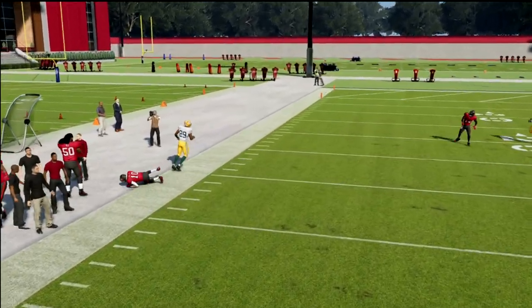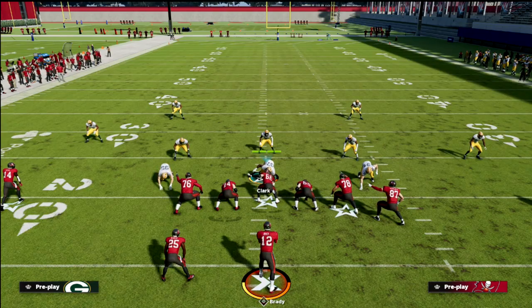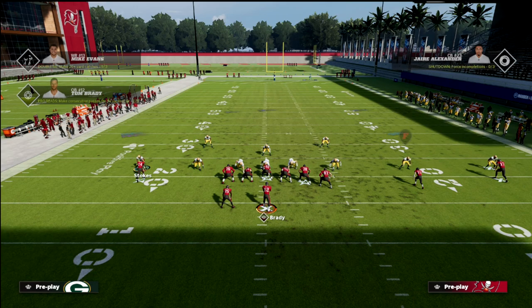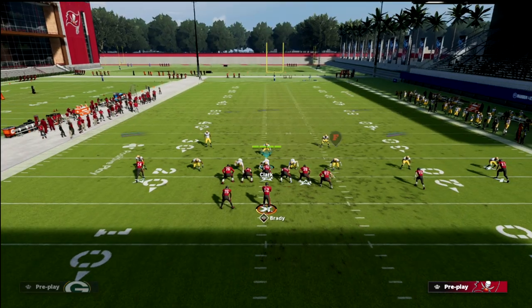What you're going to see here is if they don't user the R1 receiver, I'm just going to pass lead him up on the sideline and as you can see he is going to get over the top of every zone coverage in this game. Sometimes to combat deep shots, defenders will drop into an inside quarter coverage which stops a lot of bomb concepts in Madden 22.